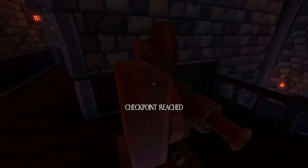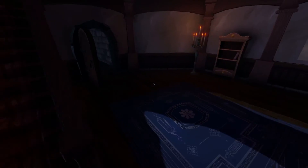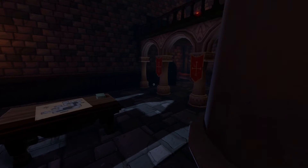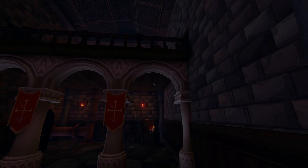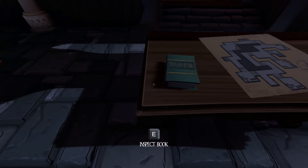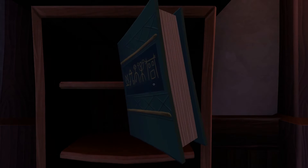This is so hard. Checkpoint reached! I'm in a room with a compass again, and this time I'm looking at a book with little runes. Okay, so that's the book - what color is the book? It's blue. I gotta find a blue book, and it looks like that scene from Indiana Jones where there are tiles and I have to step on the right tiles.